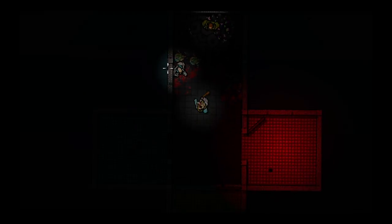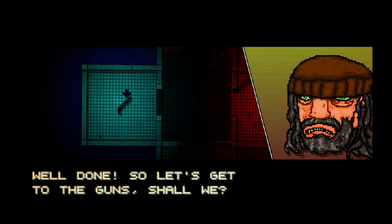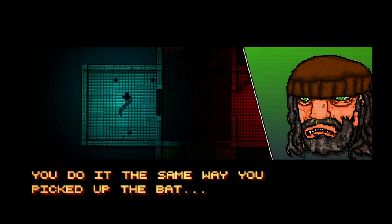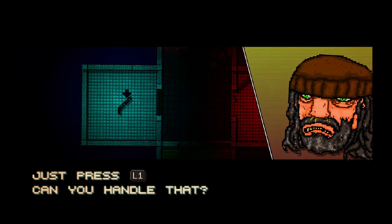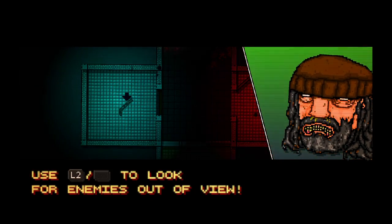All right, we did it. Well done. So let's get to the gun, shall we? You go and get the shotgun in the blue room. You do it the same way you picked up the bat — just press L1. Can you handle it?